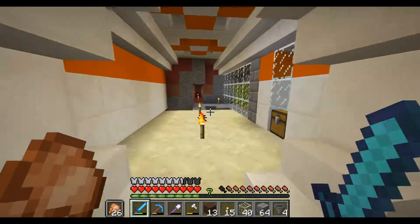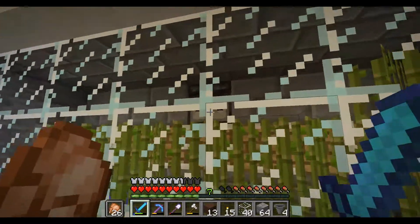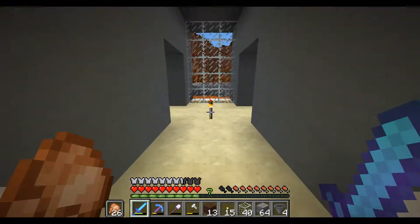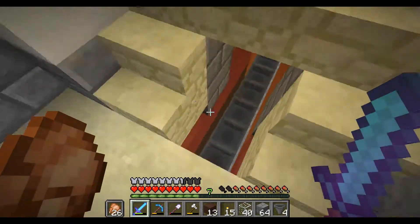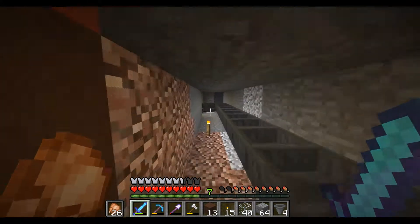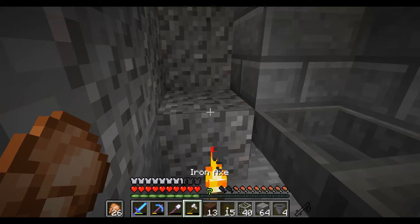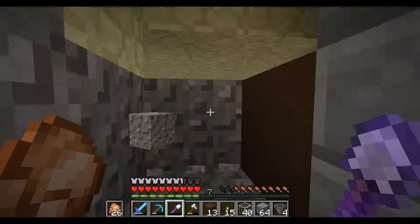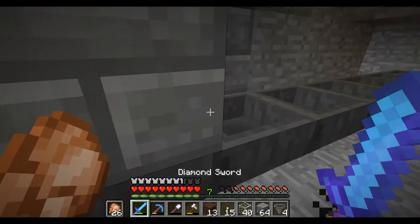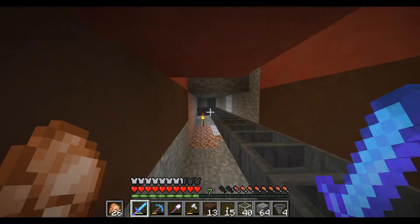I set up this small sugarcane farm automatically. We have an observer block — whenever this one grows up, all these get harvested. Back here we have a hopper line connected up to the sugarcane farm. What I want to do is connect all of the farms from the farming area into here. This one is connected up to a row, and back here you can hear it — there is a minecart going back and forth picking up all the items harvested by this sugarcane farm.